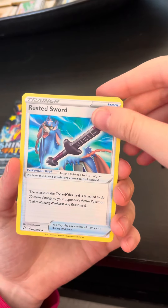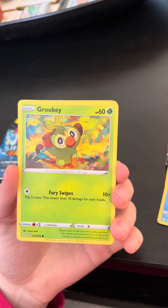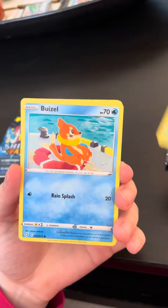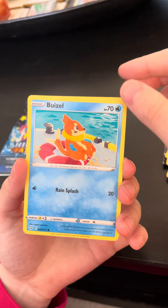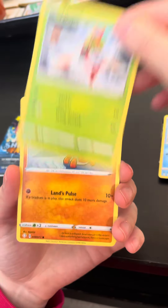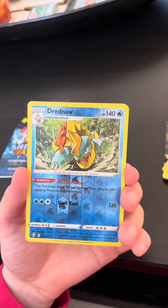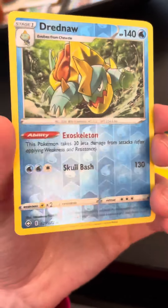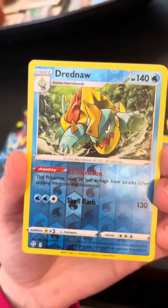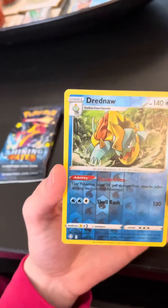Okay — Rotom, Rusted Sword, Floatzel, Greaky, a little cute Greaky. Another Pweezil — oh, it's the pre-evolution Pweezil, the Yanma. I have like eight of those. Trapinch. Shanks. Ooh, cool — Reverse Hollow Dreadnought. That is cool, it's a really cool art too. That's nice.